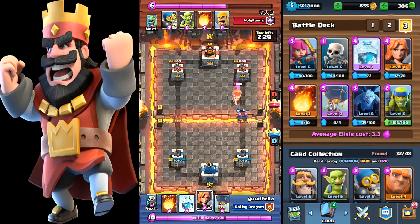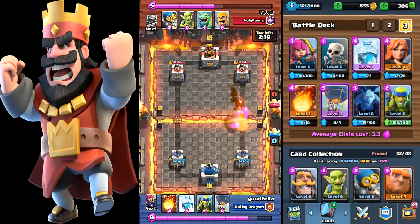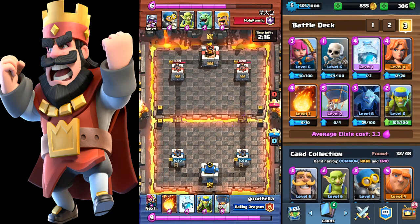He drops off his witch and his prince. I drop off the valkyrie to the side just to distract his prince and take him out. A few skeletons he drops, then a fireball killing all of my troops — that's okay, my main attack hasn't started yet.